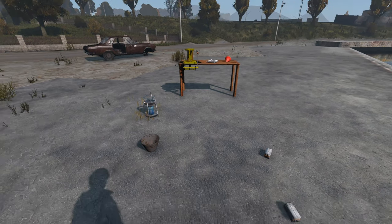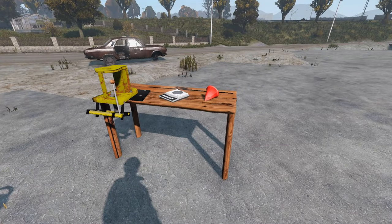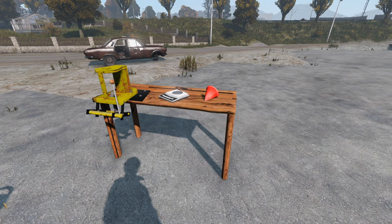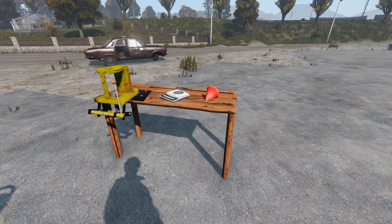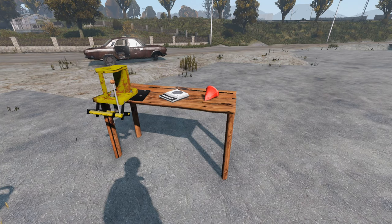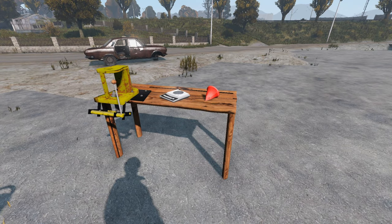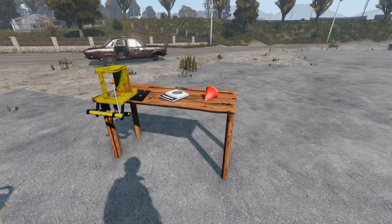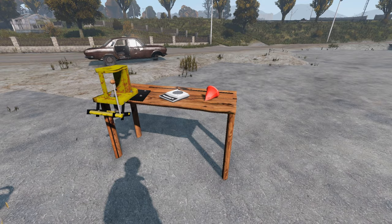You get a workbench. To make the actual workbench itself you need five planks and four legs. The four legs can be crafted from two logs — you go up to the logs with a saw and craft the legs. Then you combine the legs and the planks together. You don't need a hammer or any nails or anything, just combine them together to make the bench.